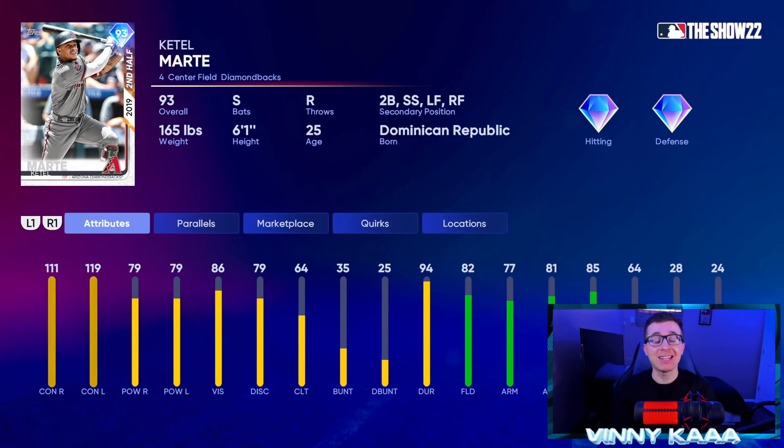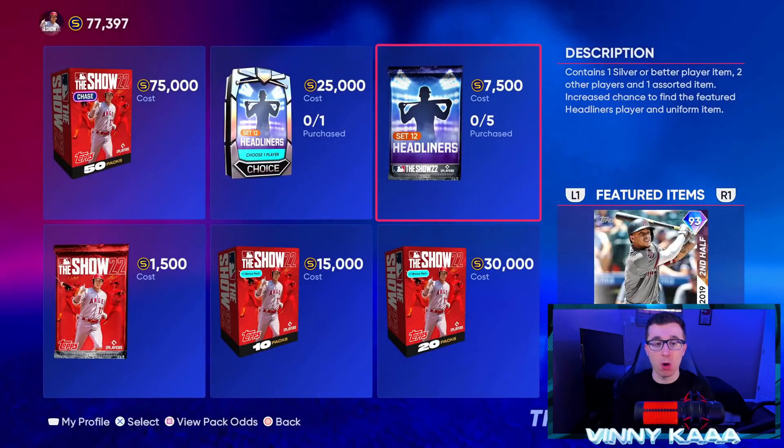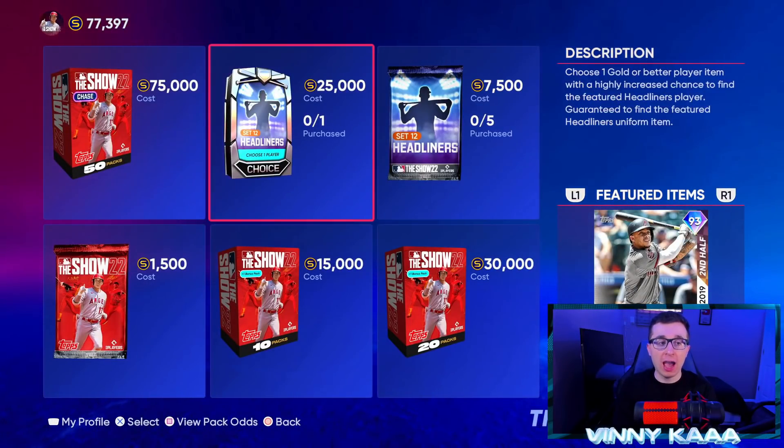Then we're gonna look at another card that's actually really really good — 93 overall Cody Marte, new headliner, switch hitter, really good swing. Very solid power at second base: 79 power against righties, 79 against lefties, can get 84 power against both sides at parallel five. He has a glitchy swing. Love this card — love his 99 finest at the end of last year. This 93 second base card is gonna be really good, solid defender at second base, 64 speed.